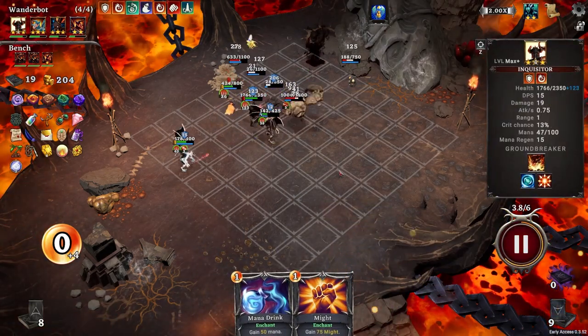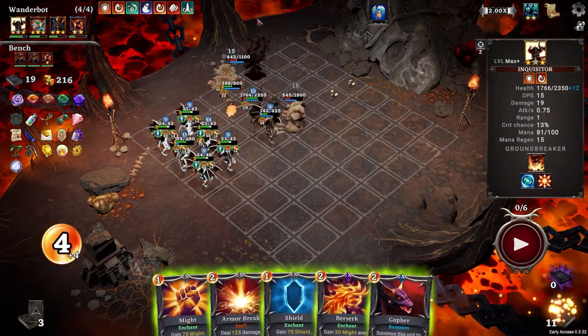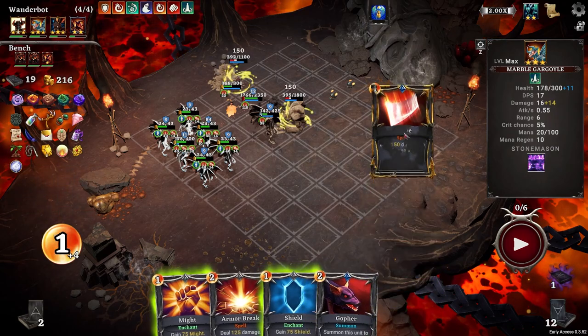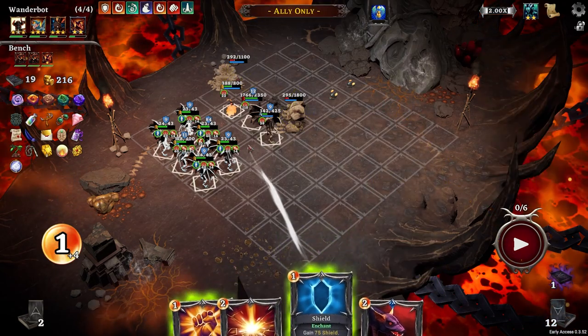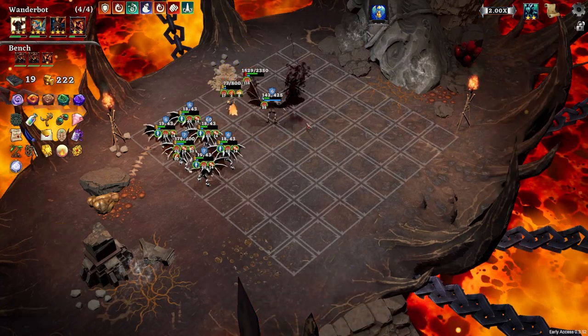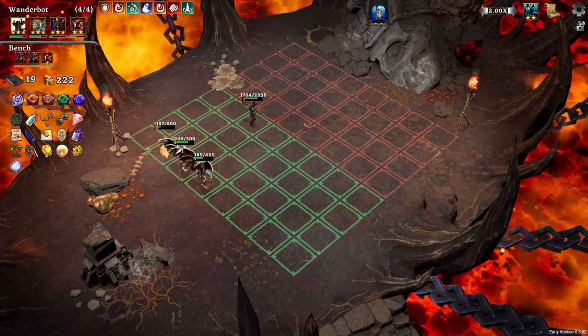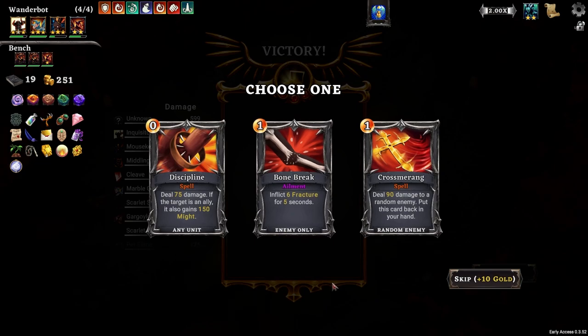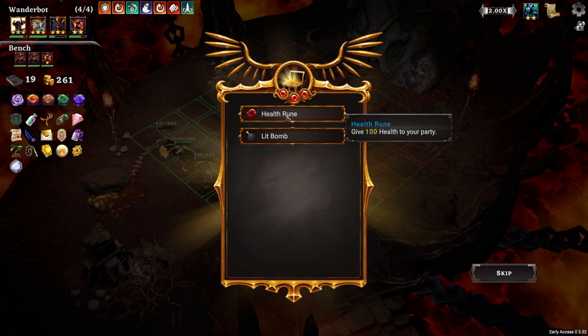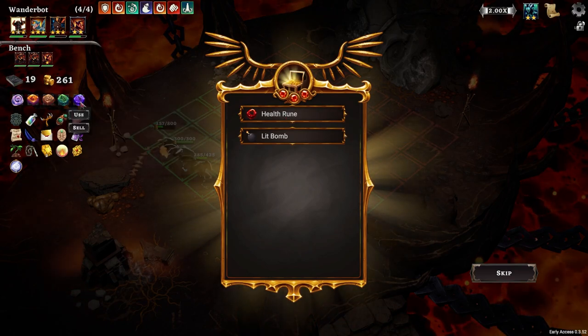135 spikes - now that just turns him into a bit of a monster. And it's gone. Oh well. I do not know if there's anything I could have done there. It's fine. We are ridiculous. Skip these, and relic. Health rune - kind of nice actually.